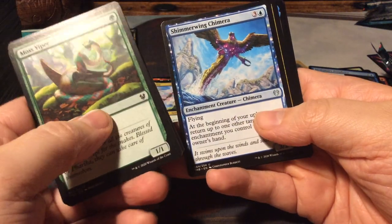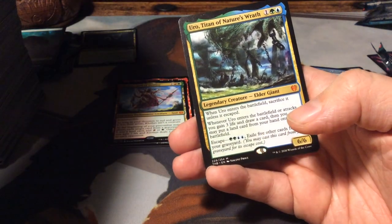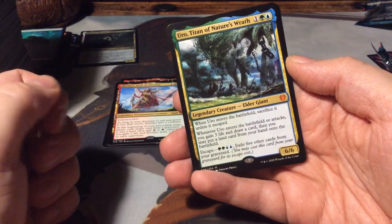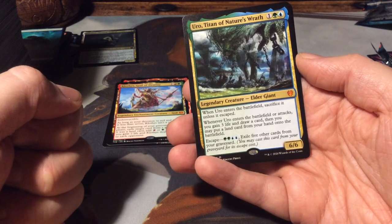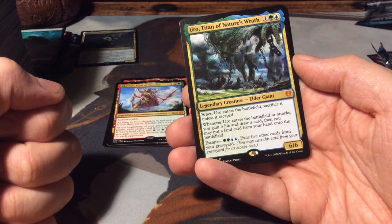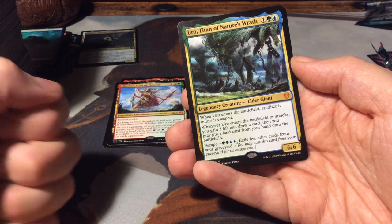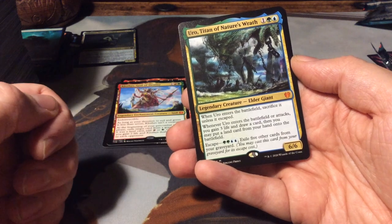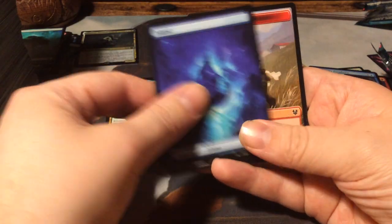Final pack - what will it be? Nessian Horn Beetle, a Shimmering Chimera, a Slaughter Priest of Mogis. And - wow, okay, this is pretty crazy - this is the most expensive card of the set: Uro, Titan of Nature's Wrath! It's a 3-mana 6/6. When it enters the battlefield, sacrifice it unless it escapes. Whenever Uro enters the battlefield or attacks, you gain 3 life and draw a card, then you may put a land card from your hand onto the battlefield. It has an escape for 4 - meaning exile 5 other cards from your graveyard to cast it for its escape cost. Wow. And another island.